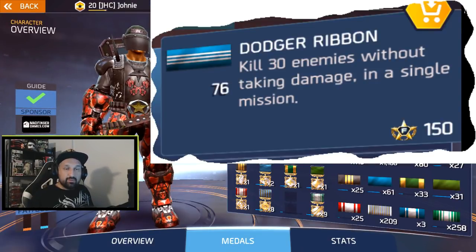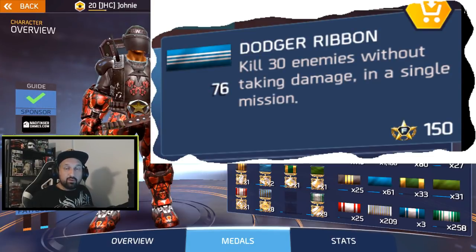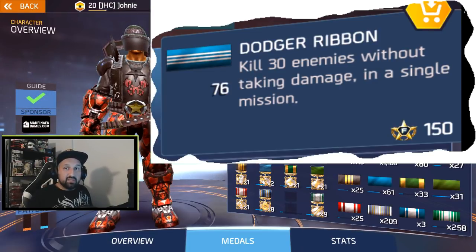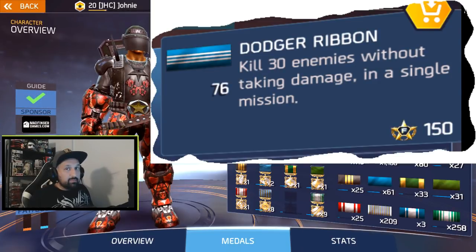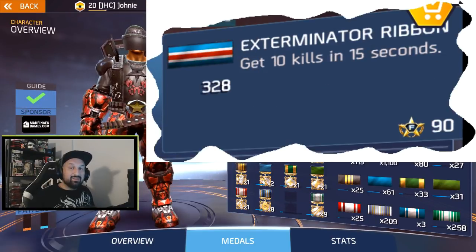The first hidden ribbon is the Dodger ribbon — kill 30 enemies without taking damage in a single mission. You're probably gonna get that one without even trying when you do your regular single-player campaign. If you happen to kill 30 enemies without taking damage it'll be on your profile. However, I remember having that one at least twice in Silver Arena, so I'm not sure if it was a bug, but I know I got some in the arena without trying.